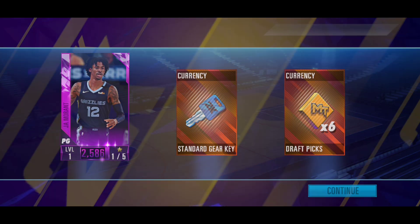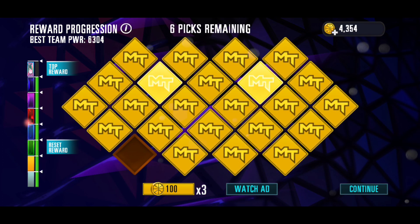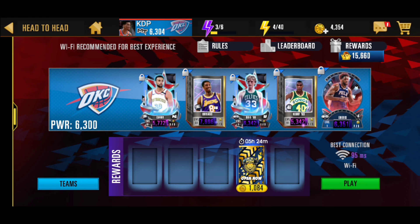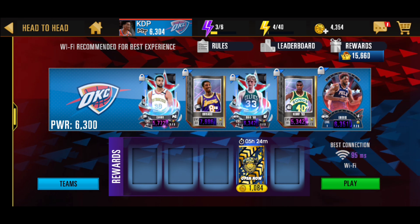From this pack we are going to be getting ourselves one card - just getting BAM, which isn't the greatest. Let's go see what we get from the draft board. We might pull something from the draft board that counts too. I'll be back with some more head-to-head packs since we did not pull a diamond card.